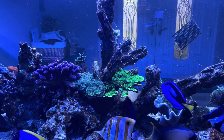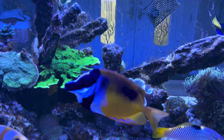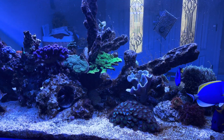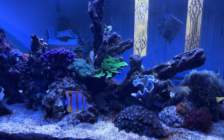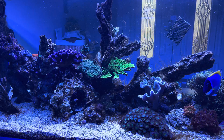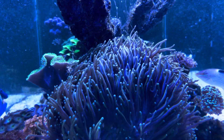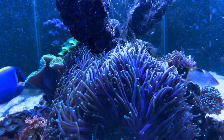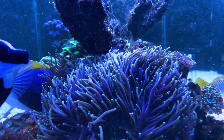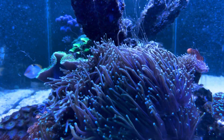Back in front of the tank with some quick updates. Nutrients this morning are at 0.17 phosphate and 8 nitrate. Everything seems healthy right now — the corals look great — except for all the micro bubbles in the display. What's up with the micro bubbles?